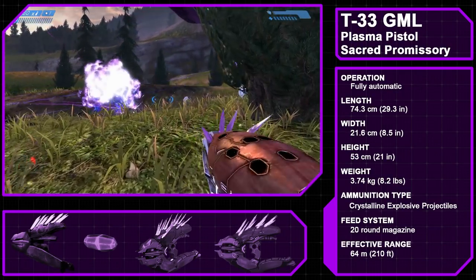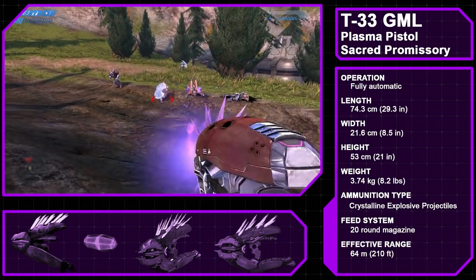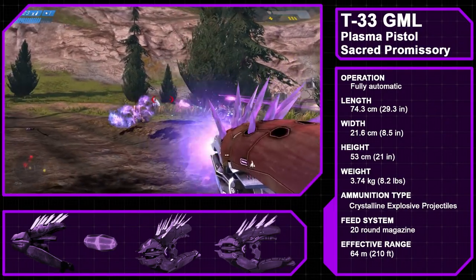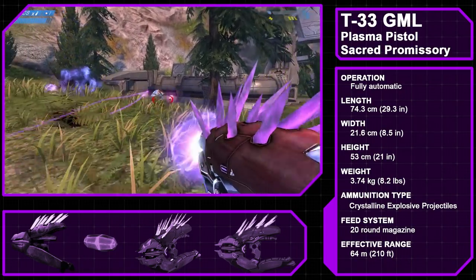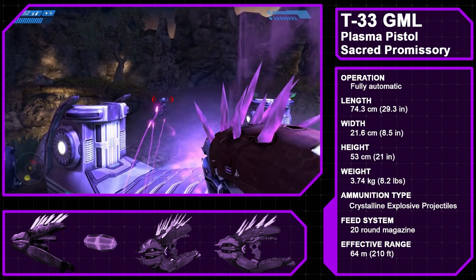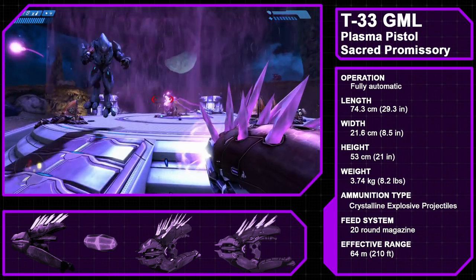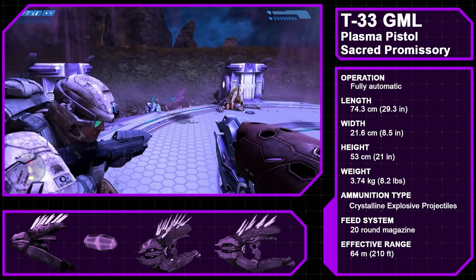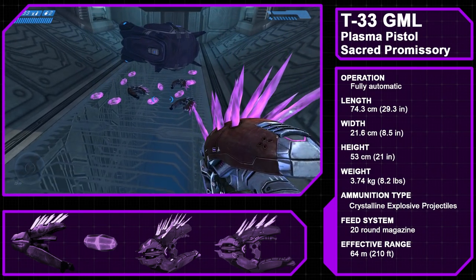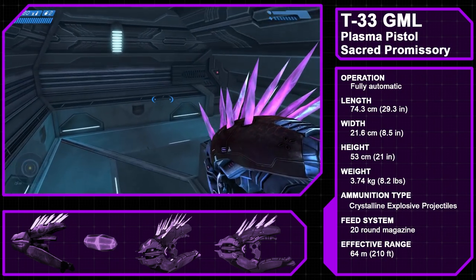After that we have the Type 33 Guided Munitions Launcher, or Needler, one of the more truly alien weapons in the Covenant's arsenal. Manufactured by the Sacred Promissory, a manufacturer based on the Covenant's holy city of High Charity, the Needler fires crystalline spikes of Subanese crystal, or Blamite — a highly explosive crystal found on the Sanghelios moon of Suban. When fired, the crystals track heat or organic signatures and embed themselves into a target, eventually detonating. If enough needles embed into a target, they create a super-combine explosion, a powerful detonation that can shred a target. Halo CE's Needler holds 20 rounds per magazine, and CE is the only Halo title to actually depict a Needler ammo cartridge.